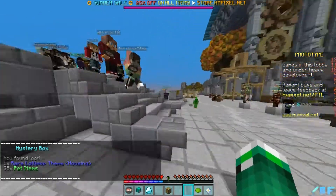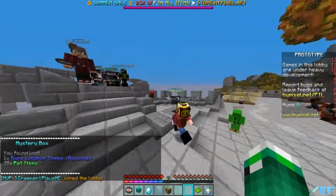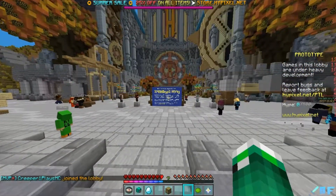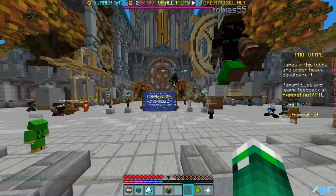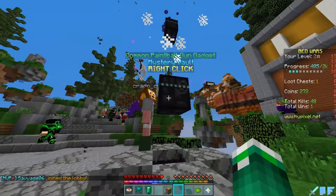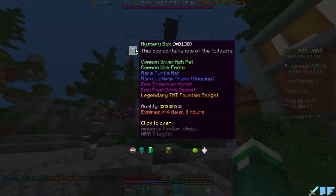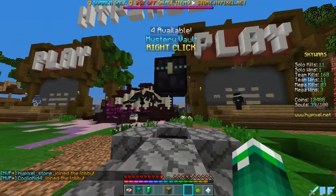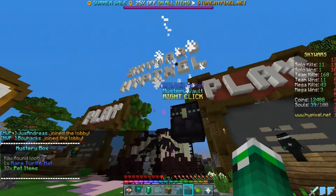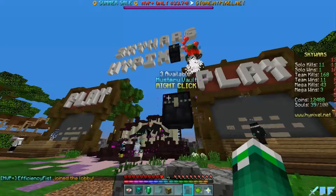Rare lollipop team housing — cool, we got a theme for the housing! The theme is pretty rare. We keep opening mystery vaults but right here there's only one box. We have four mystery boxes available and we got a rare turtle hat and some pet items.